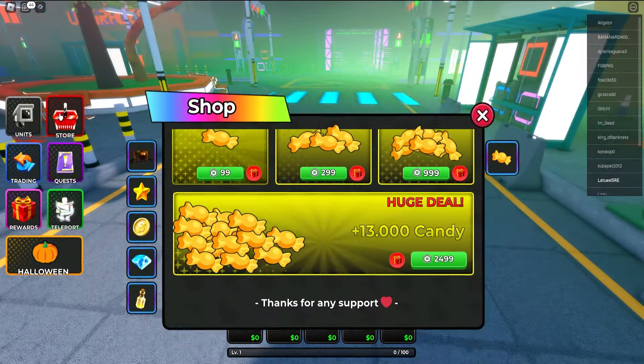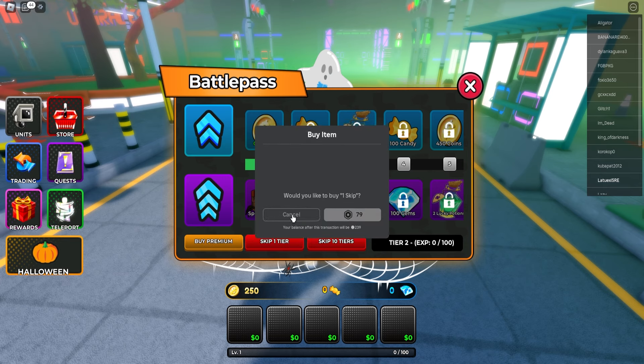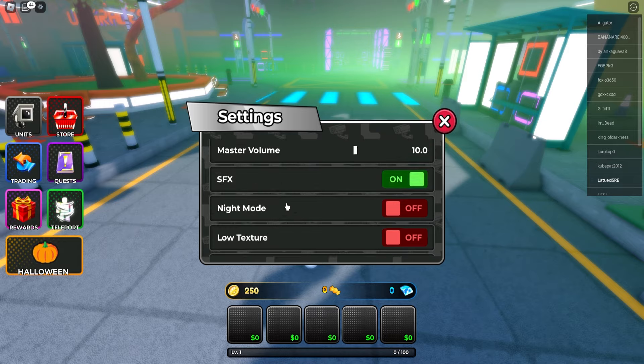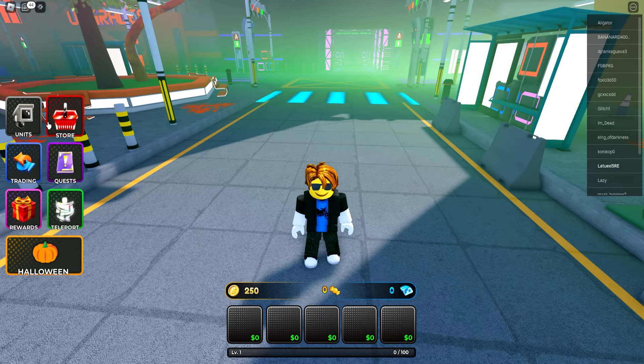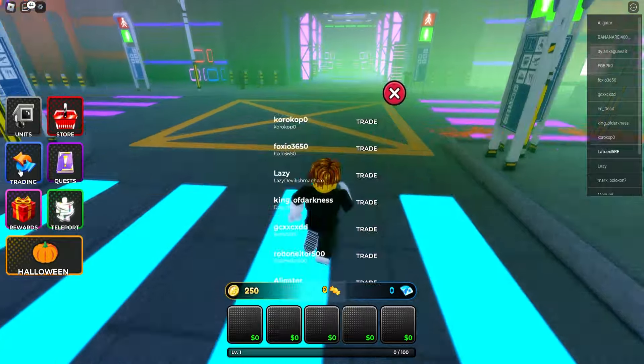Let me cover all the new things in the Halloween update. There's a new store, new crates, Halloween buy premium — you probably need Robux to skip a tier. Looking good. Let's look at settings — that all looks the same. Let's see if there are some new units.